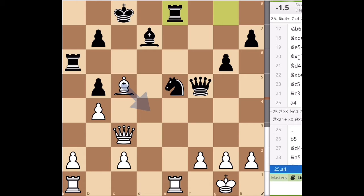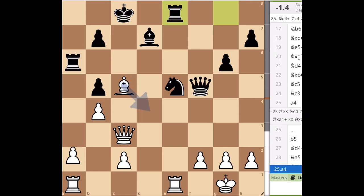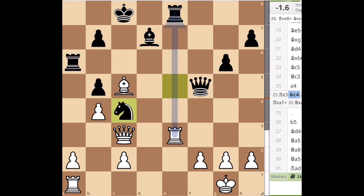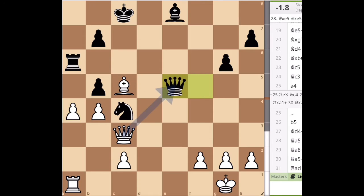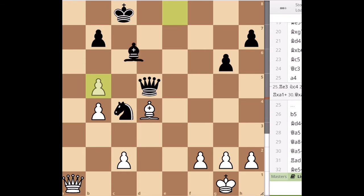So after this Rook E8 move, we play Bishop D4. Actually, instead of Bishop D4, we play A4, and after we take on A4 — wait, instead of A4, we play Rook E3, which I've commented on in my video to be a better move to preserve the piece, to save the piece. So after Queen D5, we take the pawn, and after Rook takes A1, Queen takes A1. After we take, you can clearly see that Black is up a piece here, but it says minus 1.8.